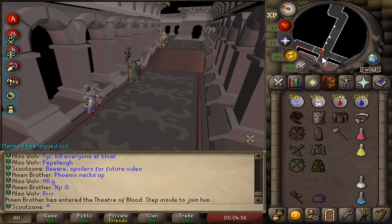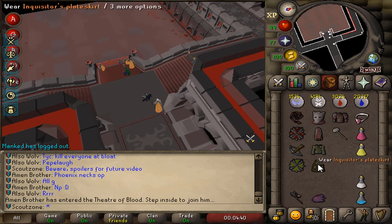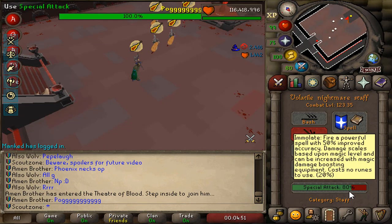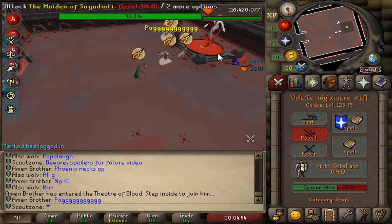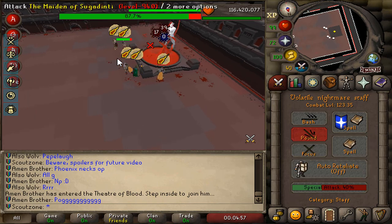Something I don't think has ever been done before is becoming the most valuable player, the MVP, on a Theater of Blood in leagues as the Mage. And now that I have the Volatile Nightmare Staff and the Sanguinesti Staff, I think it's very possible for me to become the MVP.